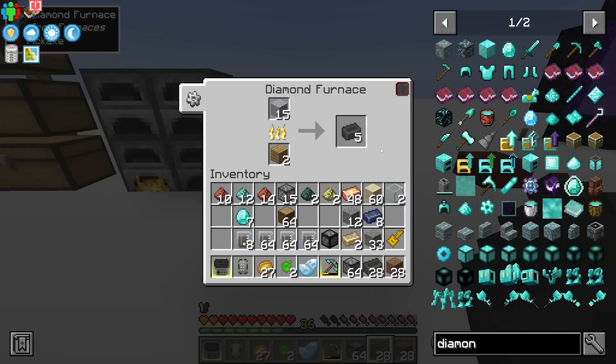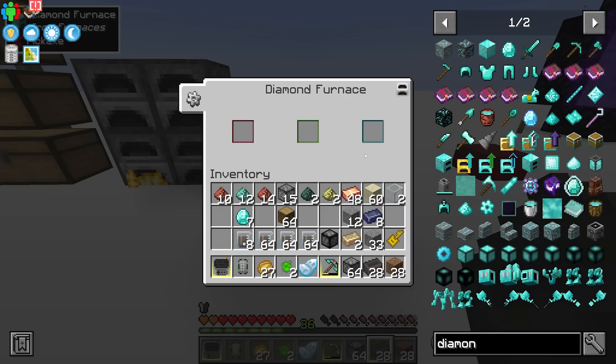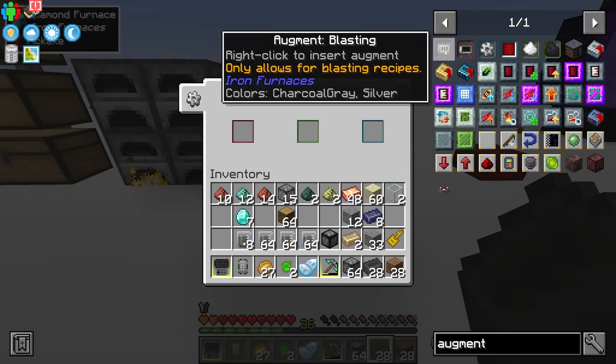In this version of Iron Furnaces there are three different types of augments: red, green, and blue. If you type 'augment' into JEI you can see them. In older versions you could only add one augment, whereas now there are six different augments and you can have one of each color in the furnace.